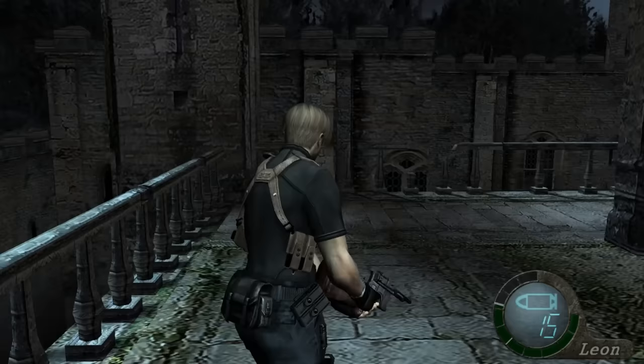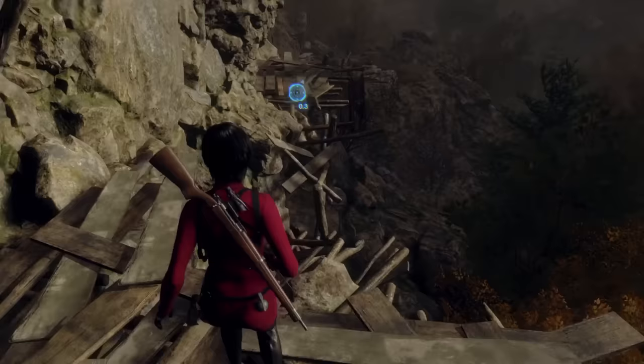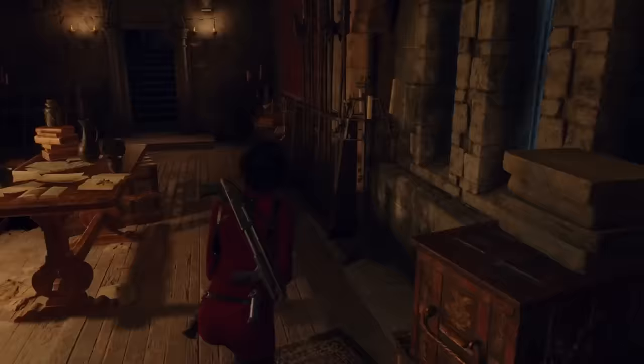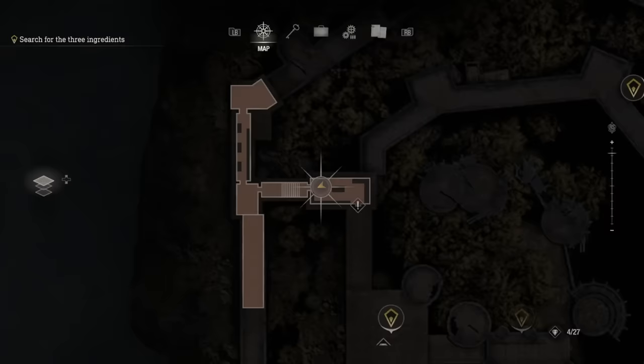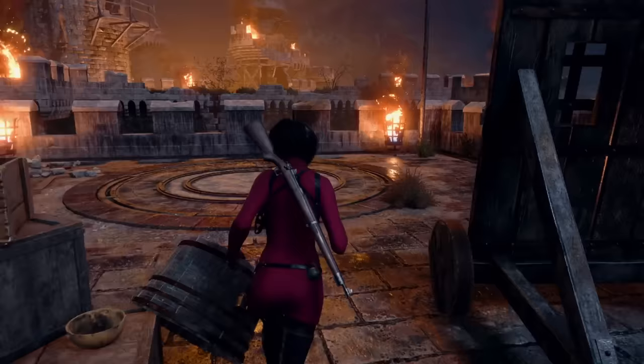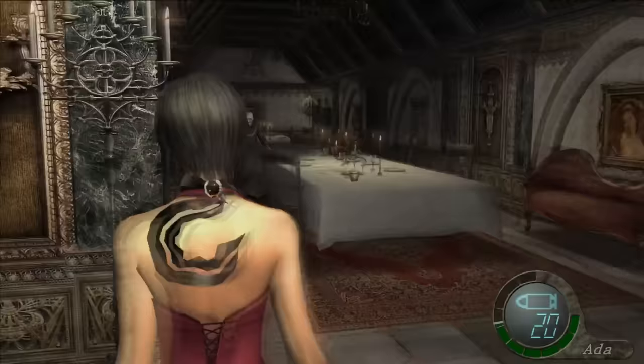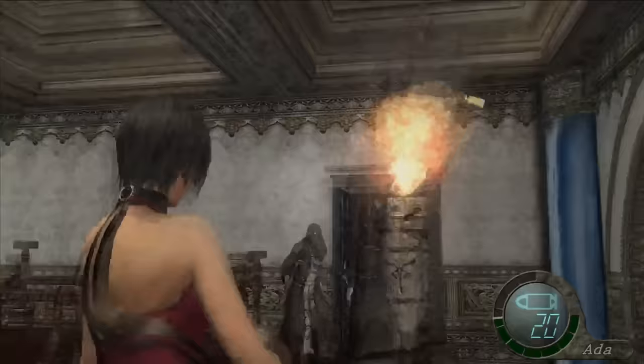RE4 make's level design is an overall improvement from the original, providing many more layers to areas and routes to take at various intervals. While the level design of Separate Ways gets the job done, I do wish they opened things up more often. The castle act has you hunting down three objectives to create the suppressant for the parasite, and this could have been a good place to provide branching paths with all the objective locations being interconnected, similar to what the main game's castle act did. That said, the castle act in the remake's Separate Ways is massively expanded, taking you through areas both familiar and new — the original having merely one short chapter devoted to the castle spent traversing the same areas as Leon.